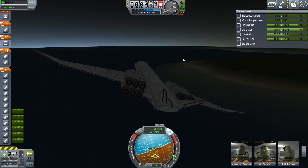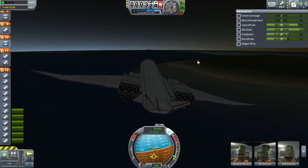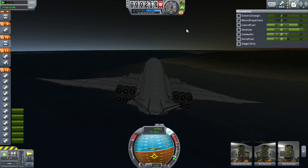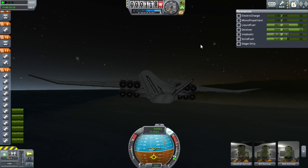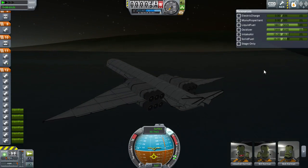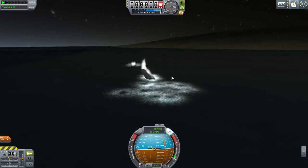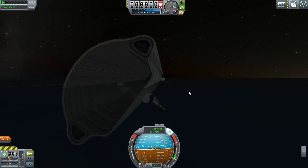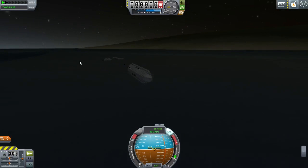Unfortunately our vertical speed is high enough that we probably won't survive. I'm just going to pull up. I'll optimistically put the gear down and turn on the brakes, which will slow us down - actually a good thing at this point since we want to stay alive when we hit the ground. We can't make it to land, so we're going to ditch in the ocean. 50 meters per second - a bit too fast. Most of the fuselage was fine, but the cockpit couldn't take it, which is unfortunate because that's the most important part.